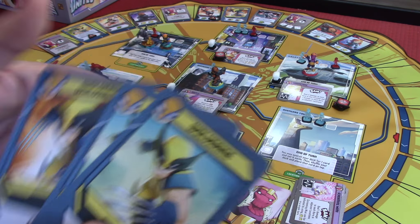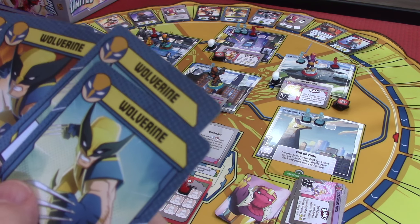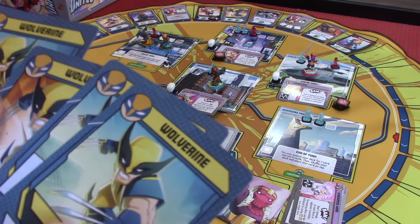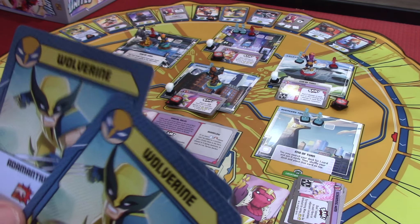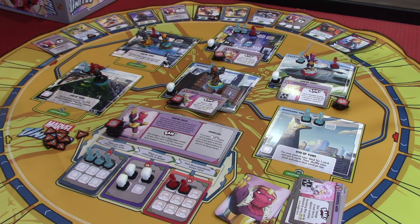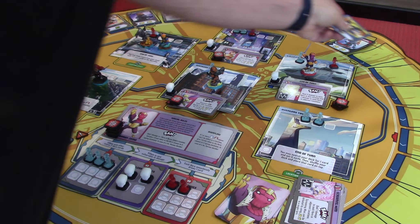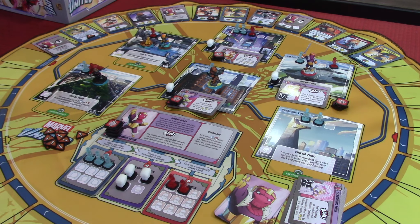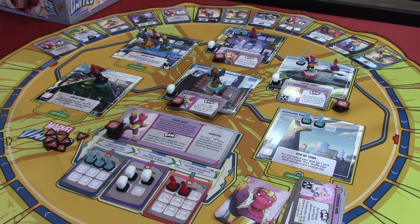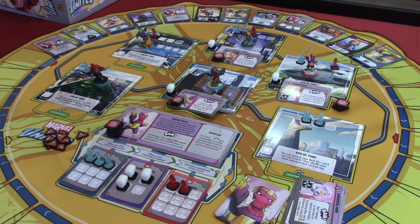Wolverine is going to go next. He's full health, of course, and gets to draw a new card. He can beat the snot out of things right now. He's got two heroics — that's okay, but we need a move of some kind. What's he going to do with two heroics? Not much. We'll play this Wild card. That's going to give him two heroics and a wild to action right now. He's going to pop over here using his wild to move — he's not too worried about taking that damage. But he is able to get two more civilians rescued with his two heroic symbols.